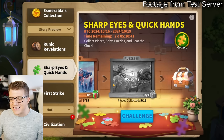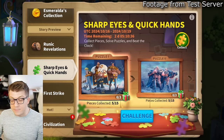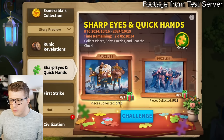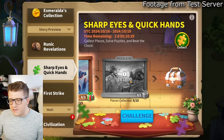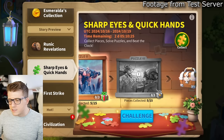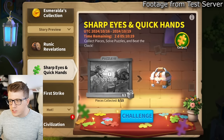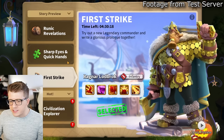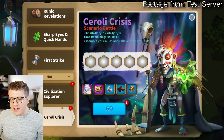Sharp Eyes and Quick Hands is the classic puzzle event, featuring both original Ragnar artwork and the new Ragnar Prime artwork. You can earn speed-ups, gems, and resources from this. First Strike is the event where you can try out Ragnar Prime.